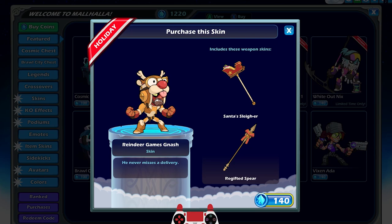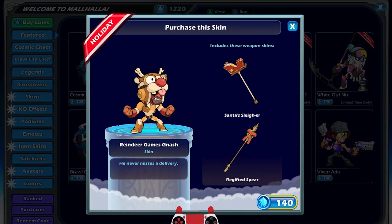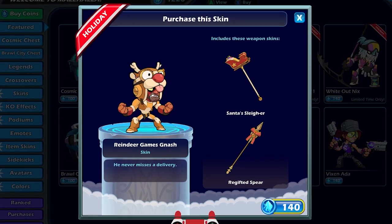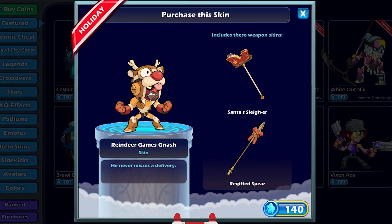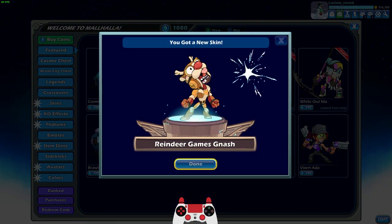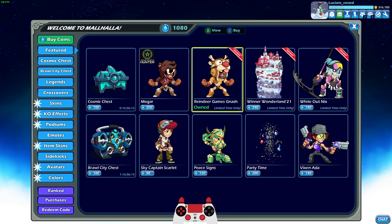It's got Santa's sleigh right on a stick. And then the spear — I don't even know what that is supposed to be. The name of it is pretty funny: the re-gifted spear. But I don't know what that spear is supposed to be. But it doesn't matter. We are going to play some Reindeer Games Nash in this video, so stay tuned.